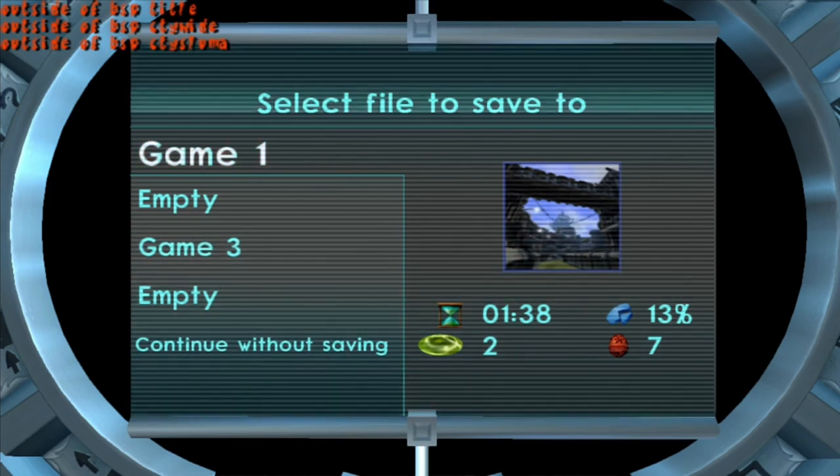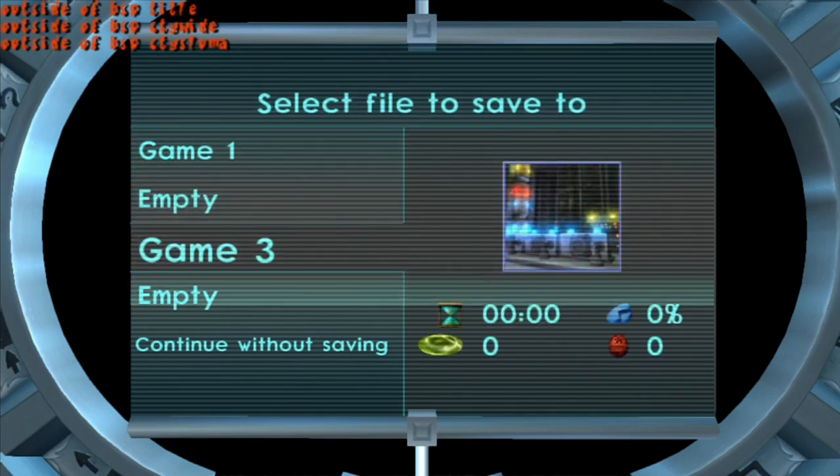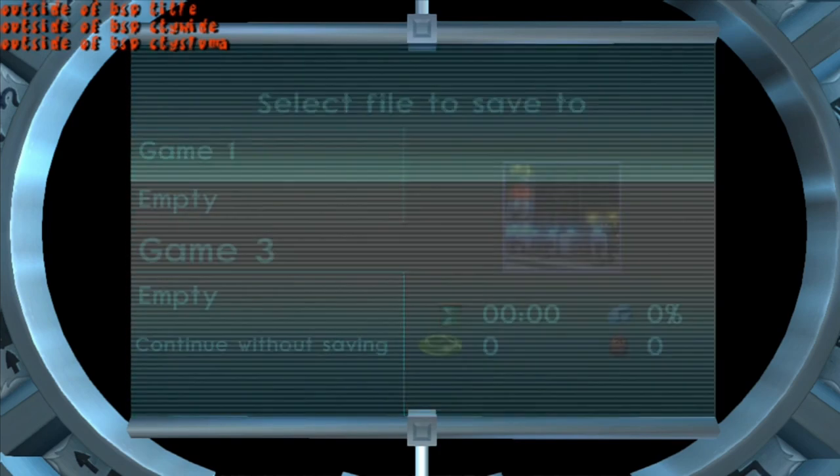Then you should see that in the top right of the screen indicating that the second combination has worked as well. What you're going to want to do then is just make a new game and load in.